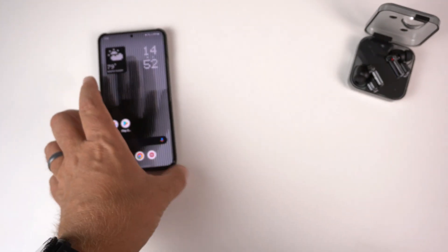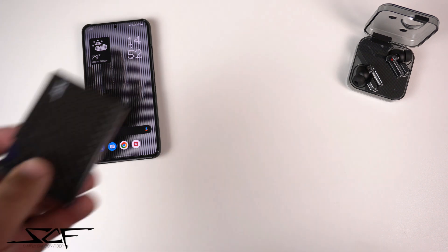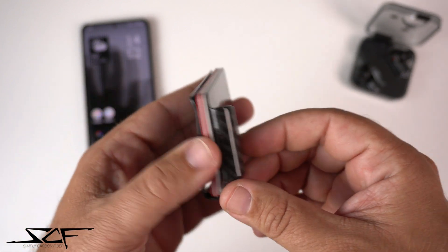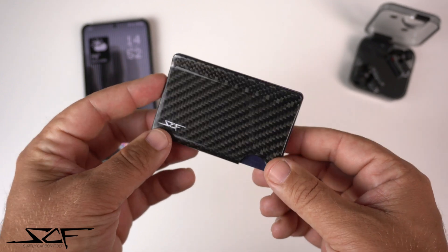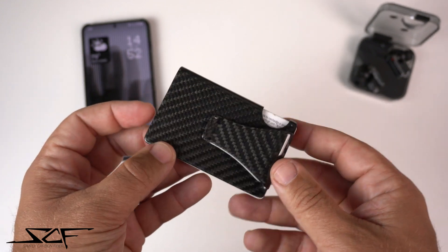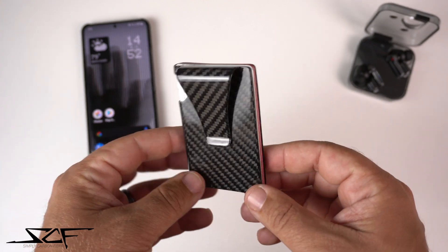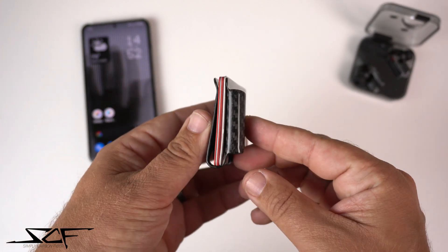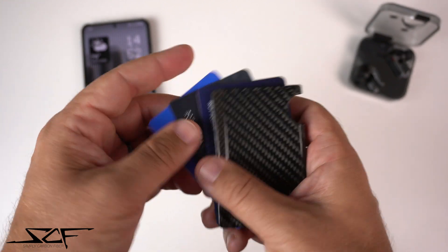Now let's talk about the video sponsor, Simply Carbon Fiber. Simply Carbon Fiber makes some really amazing accessories. As you can see, I have their slim cash and card wallet — it's made with genuine carbon fiber. It's literally changed the way I'm able to carry things with my gym shorts, since my pockets are usually just front pockets. It can hold up to seven cards.